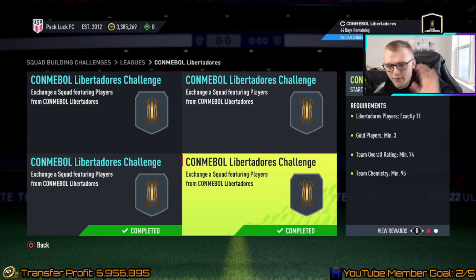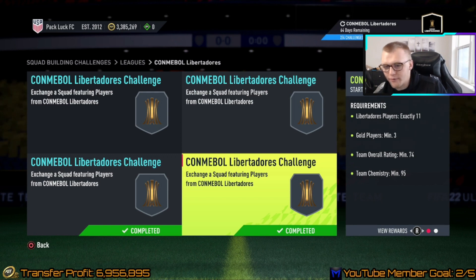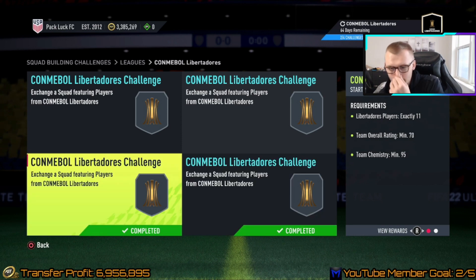This 74-team requirement — you're going to get a lot of 70-plus rated players that you can put into this team from the silvers you're bidding on for 250 to 300 coins. Then you're going to use a couple golds that you can pick up on bid for 600 to 650, and that should take care of that requirement.